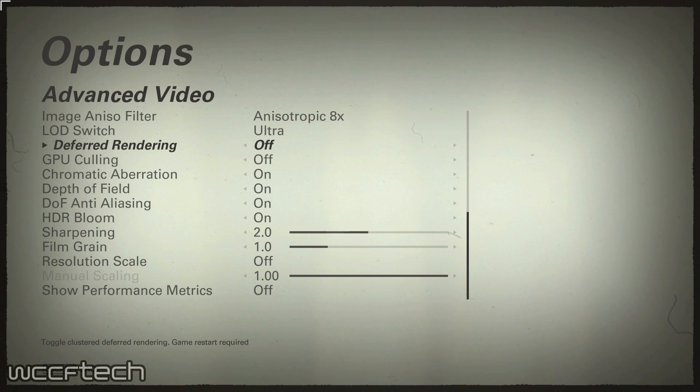So we started our test by taking a look at a couple of options in the video settings that seem to be confusing a fair number of people: deferred rendering and GPU culling. We're not going to go very deep into these settings explanations outside of making sure that everyone has a very basic understanding of what each means and what is going on with them.